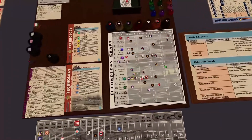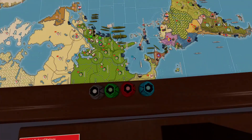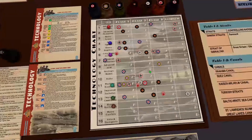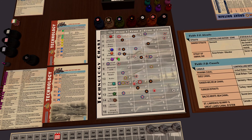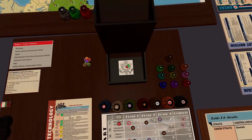We're rolling tech. If I recall correctly, I did build a seventh major factory, so I will be getting seven dice this turn. We will go for heavy bombers — we have to get that one out of the way so we get our victory point. So we're rolling seven dice and hoping for the best.